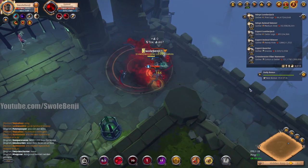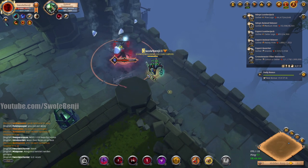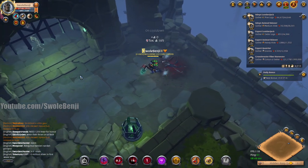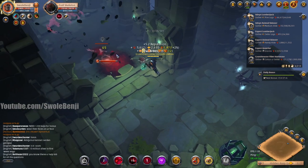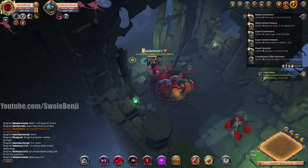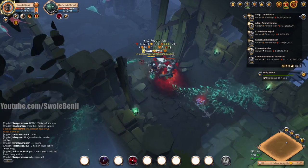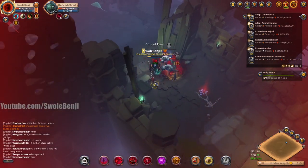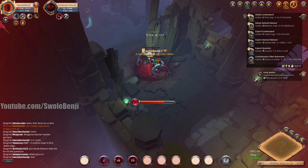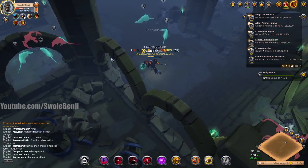Let's go ahead and use our heal because I'm getting a little low. I want that to be off cooldown for the next pull because that room looks like it's a big room with lots of mobs. You don't want to go overboard when pulling, but you can pull a healthy amount. You can also puddle structures if you need to kill them — fight the mobs and the structure at the same time.